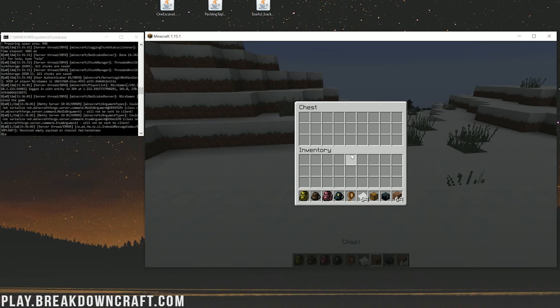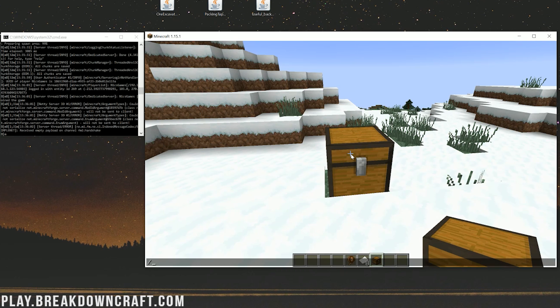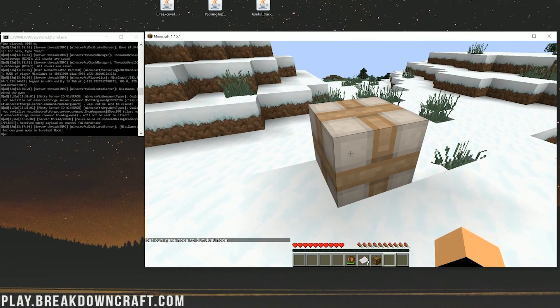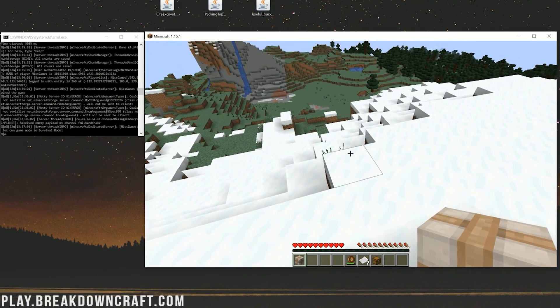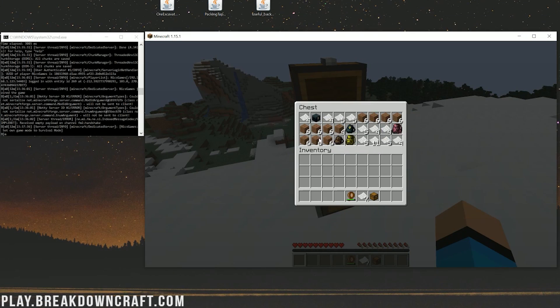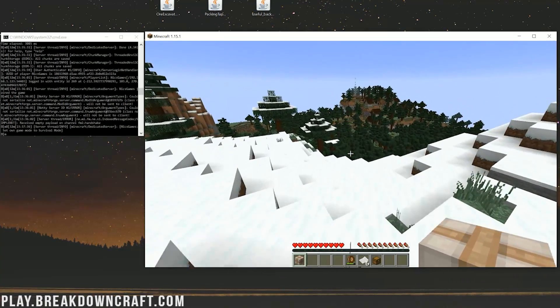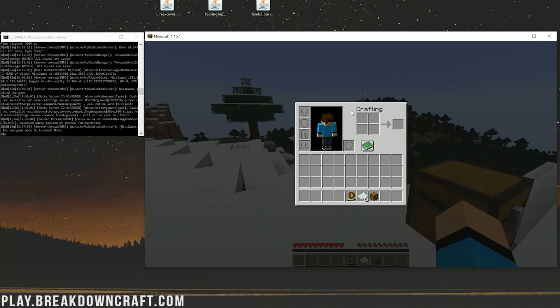The Packing Tape mod is cool — put some items into a chest including dirt, backpacks, and whatever else you want. Then in survival mode shift-click the chest and it turns into a packed-up block. Break the block and you can carry it anywhere you want. Place it down, right-click to remove the packing tape, and all the items are still inside. You can move it again and everything is still there — super cool mod for quickly and easily moving chests.